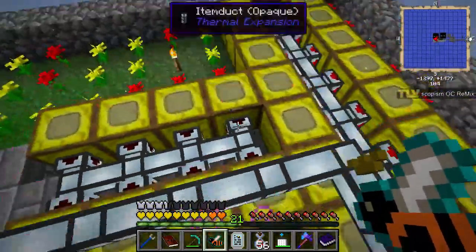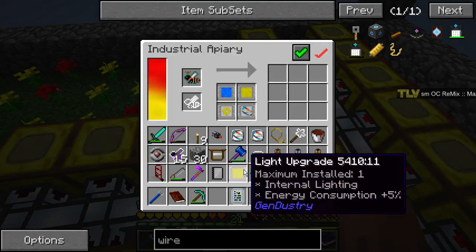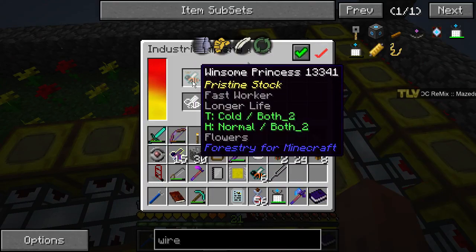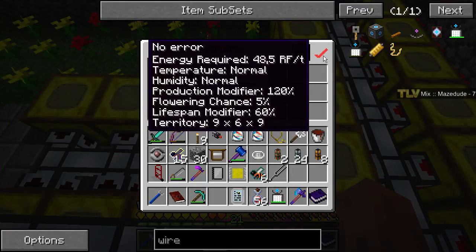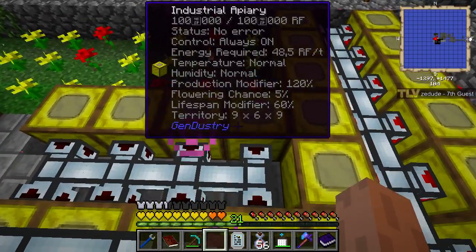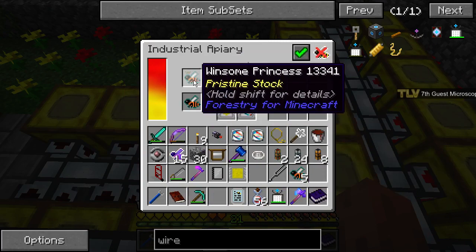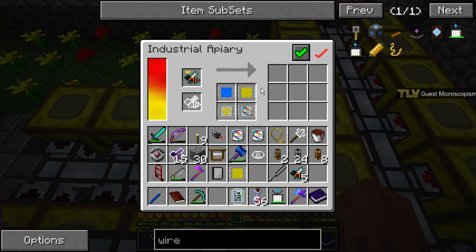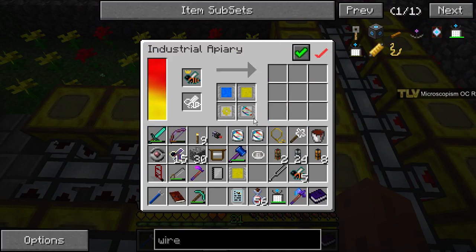Let's get this winsome princess here to see if it's going to be too cold. I'm afraid it's going to be — he needs colder temperature here. Production modifier... oh that's a princess, never mind. He's probably not going to like this environment, he's probably going to think it's too warm — he wants colder.